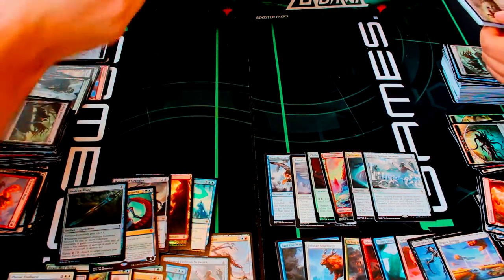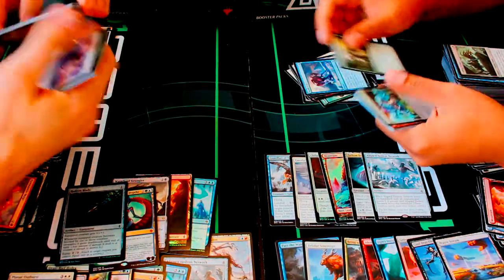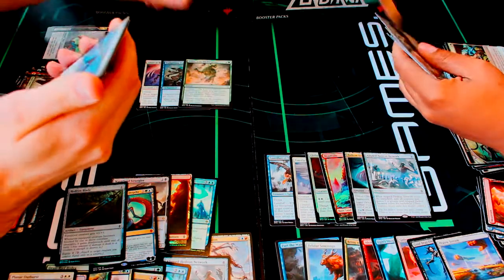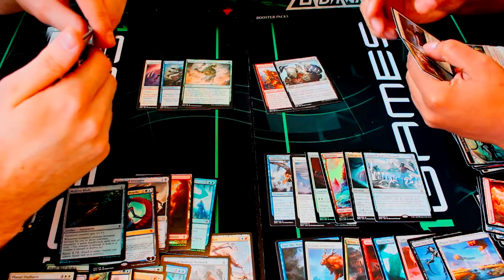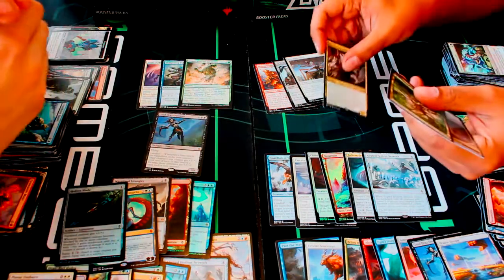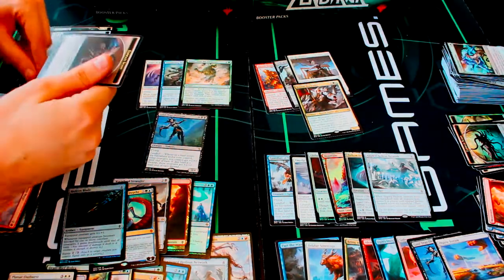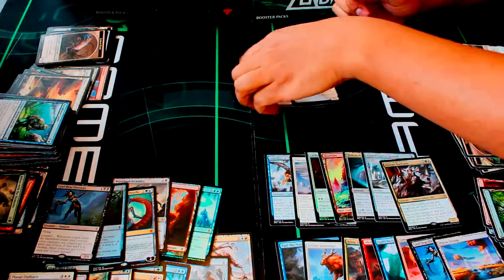Some nice commons and foils, and we got Angelic Renewal, Dampening Pulse — decent uncommon — Infuse with the Elements, Akoum Stonewalker, Grip of Desolation. I got a Gruul War Chant overseer for my rare, and a Veteran Warleader — I think he was previewed before the set. Pretty nice. Then the awesome token: a Forest token! Getting all these full-art lands out of these packs is so sweet.